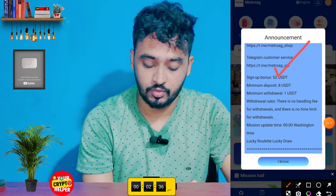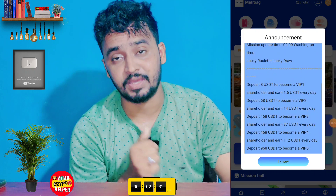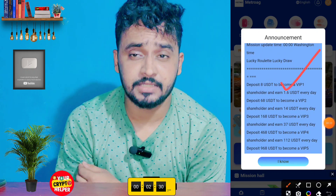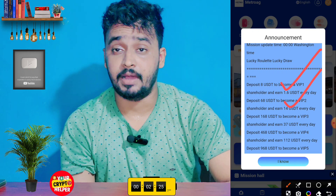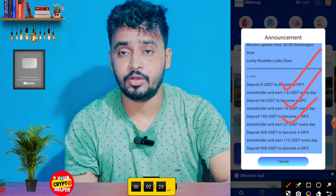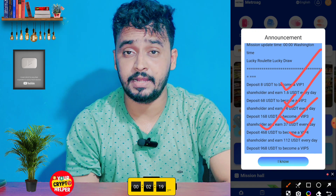The sign-up bonus is 52, minimum deposit is only 8, and minimum withdrawal is only 1. If you deposit 8, you will get 1.6 USDT every day. If you deposit 168, you will get 37 USDT every day. If you deposit 468, you will get 112 USDT every day.